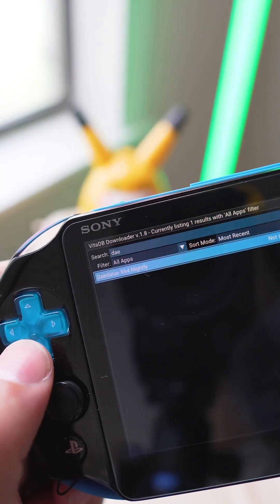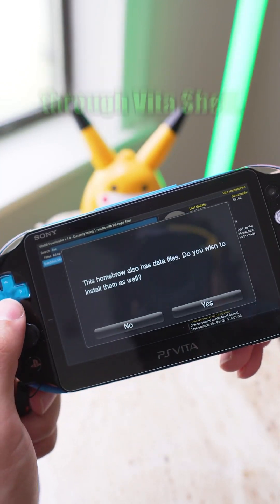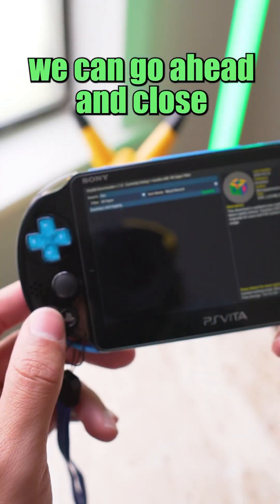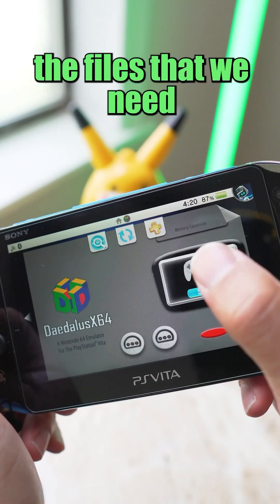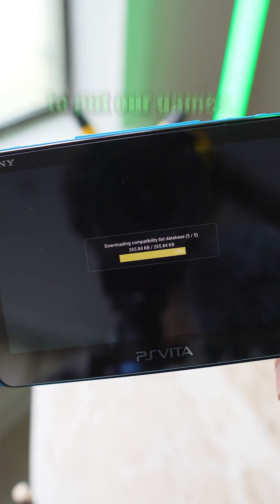And if you don't have access to this app, you can always manually install the VPK through Vita Shell. Once the download is done, we can go ahead and close out of VitaDB and then open up the new application. All this is going to do is load up the files that we need in our data folder so that we have a place to put our games.